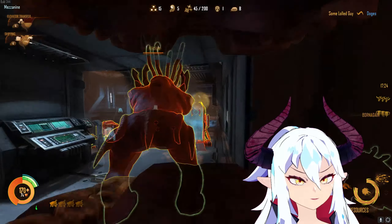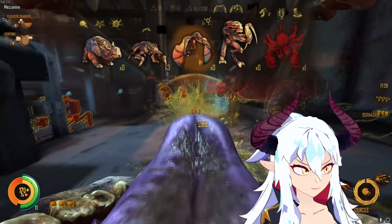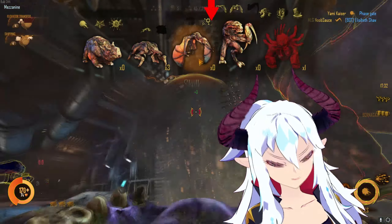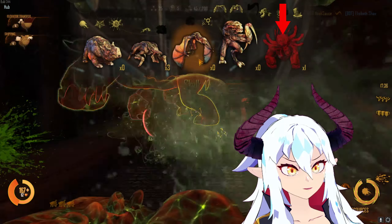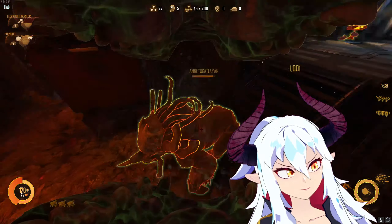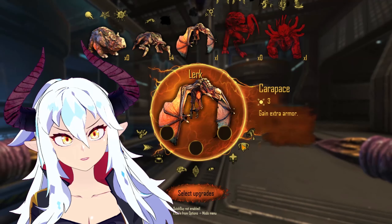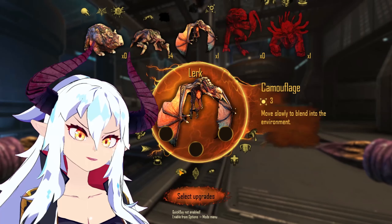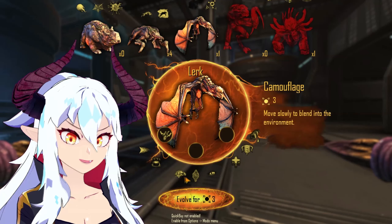There's a risk overall in transforming into any life form above a gorge. Gorge is 10 res, lurk is 21 res, fade is 35 res, and Onos is 55 res. On top of that, you also have the little passives to add after: skulk is zero because it's free, gorge is one res, lurk is three res, fade is five, and Onos is eight.